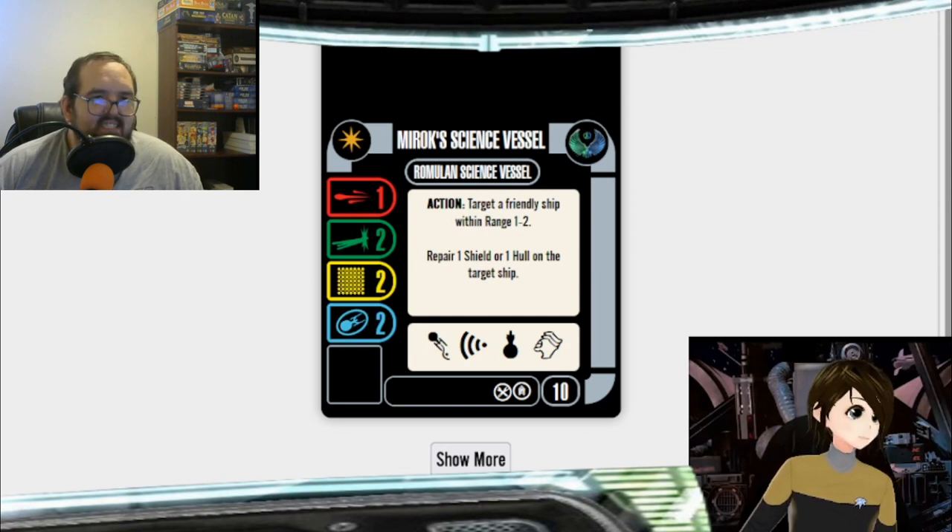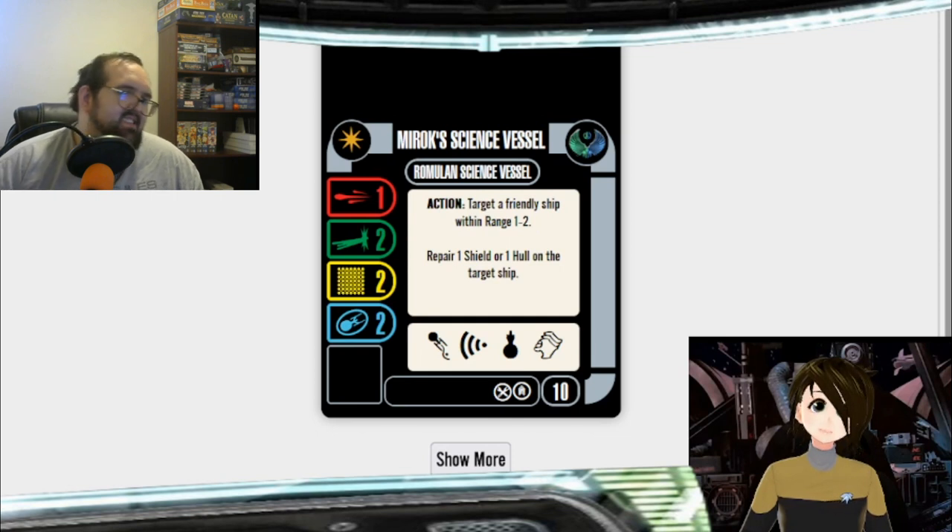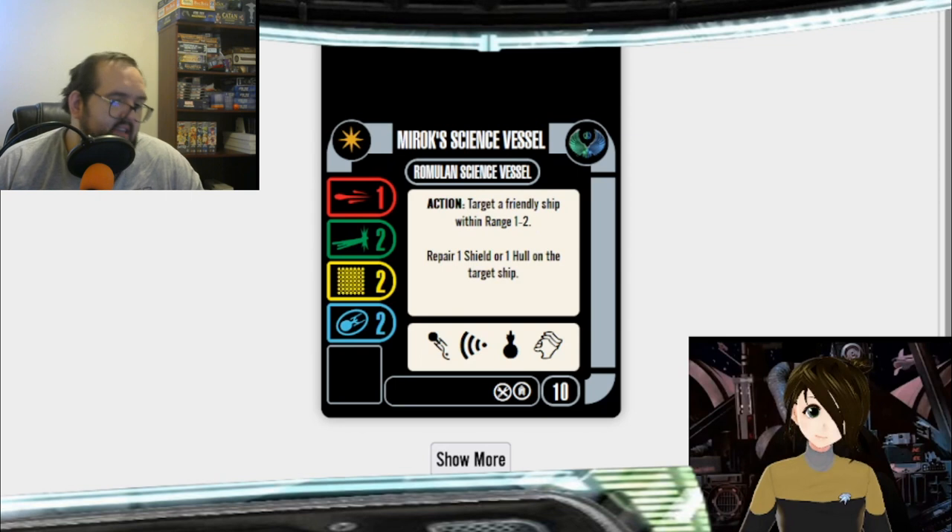They need to re-release it. If they do an All Good Things faction pack, or even a Lower Decks faction pack, they can reuse that model — it was the ship that Mariner was on before the Cerritos, and that was a medical ship. Anything to get another Pasture in the game. That would be nice. Or Olympic class.